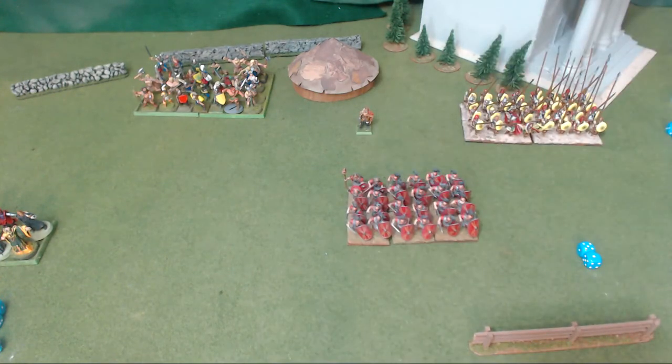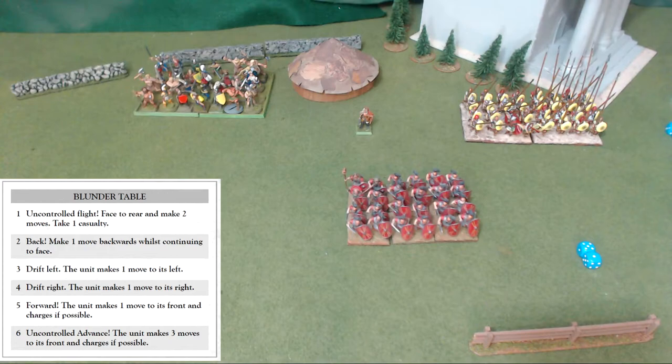Blunders are technically an advanced rule — if you're new, you can ignore them, but they're fun to incorporate fully. If you roll double six when giving an order, you blunder. Either an order has been misunderstood, or warriors are overcome by exceptional eagerness or timidity. If a division blunders, the same result applies to all units in that order — a mass blunder. Noncombatant units like messengers, scouts, civilians, and baggage are not normally subject to blunders.